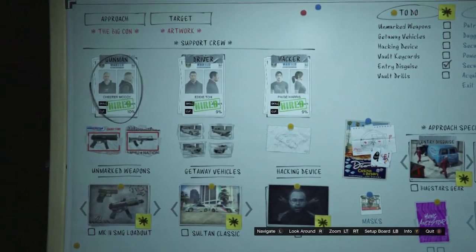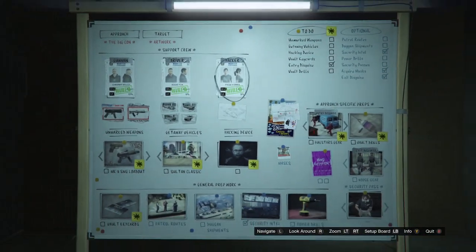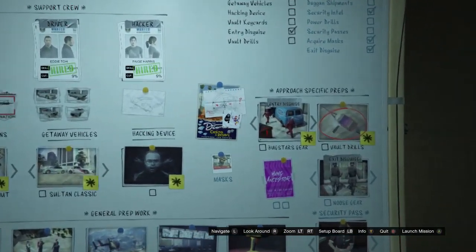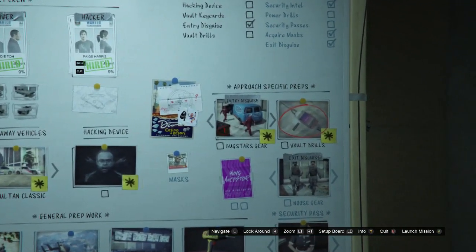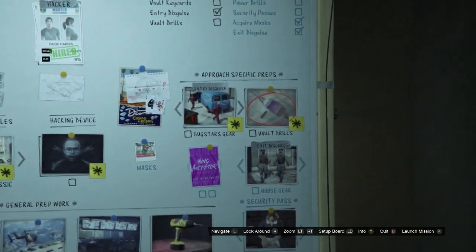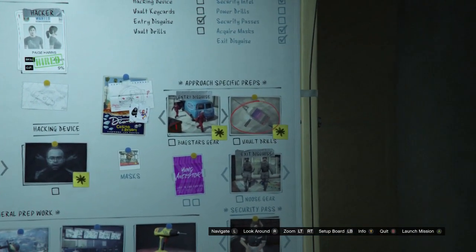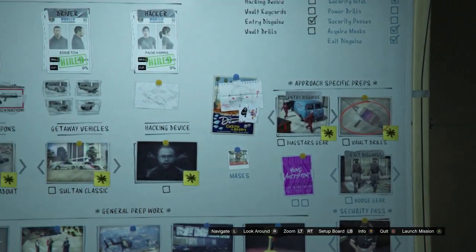Then you guys are just going to want to select your support team. After you do select your support team, go over here to where it says Vault Drills, under your approach-specific preps. You guys are going to want to hit Vault Drills, and so this is where it will give you the yellow duffel bag. You guys are just going to want to click on Vault Drills and then start the mission.